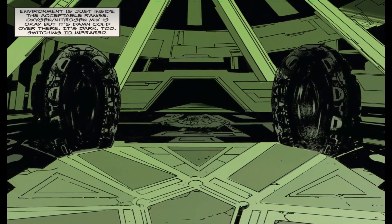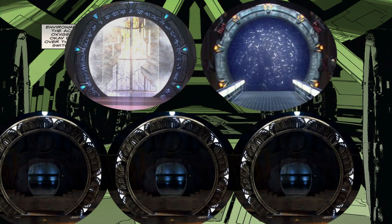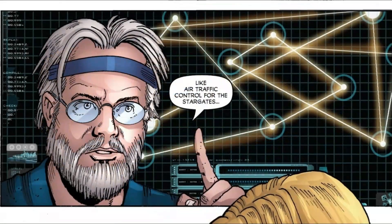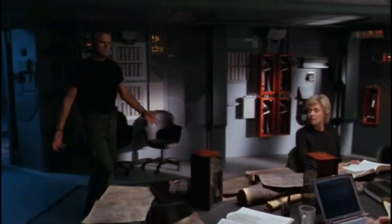If I had to give a breakdown of the gates in the room, I'd say there's a Pegasus Gate, Milky Way Gate, and three Destiny gates. Something we learn about the hub is that it can monitor multiple gate networks at once, like an air traffic control for Stargates. And that's really it for what we know about the hub.